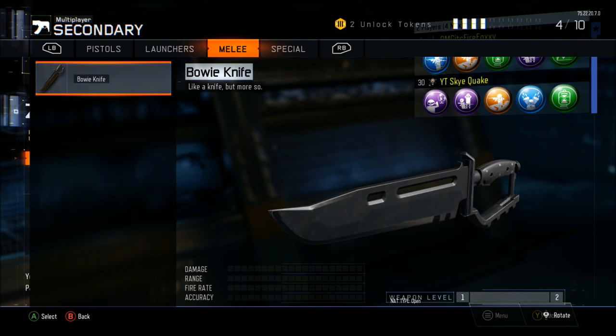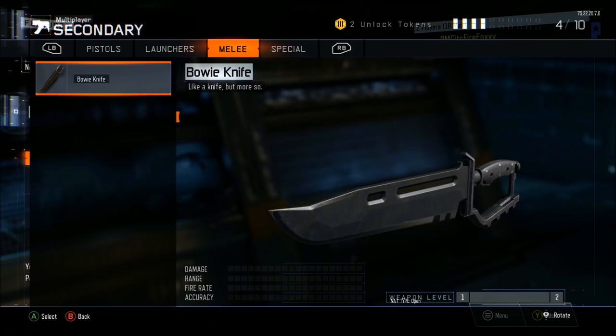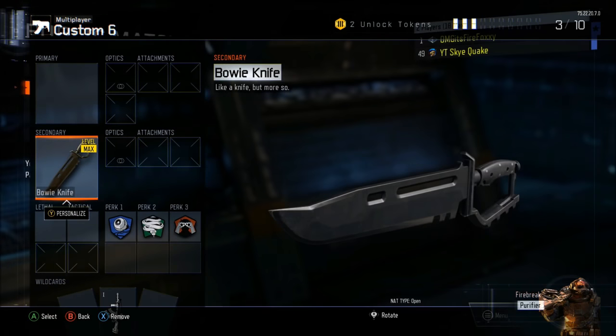Go to your second controller, go to the top, then go down once and hit A — you'll see the little orange section on the left, which takes you to the multiplayer part. Hit A again on the second controller. Once you've done that, go to your first controller, click A, and there you have the Bowie Knife.